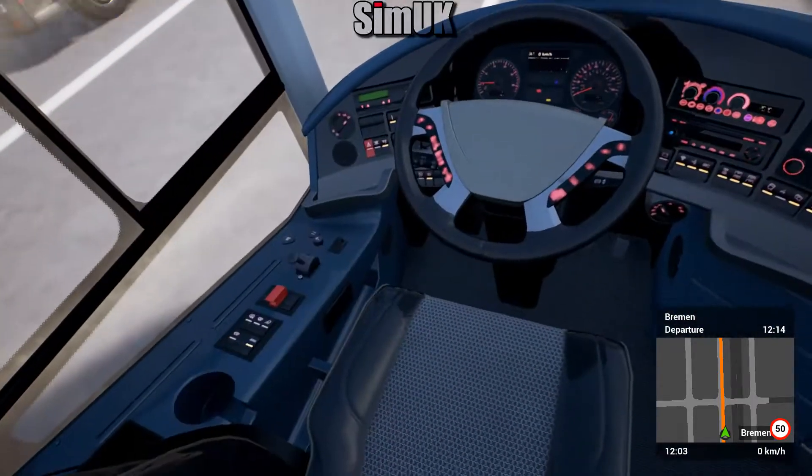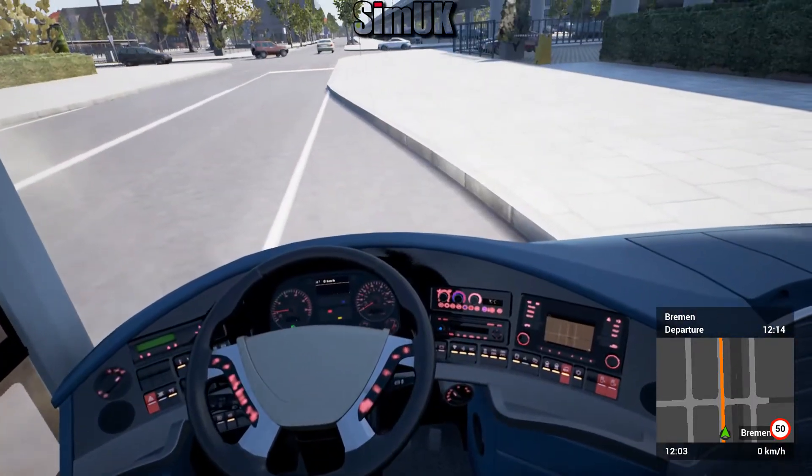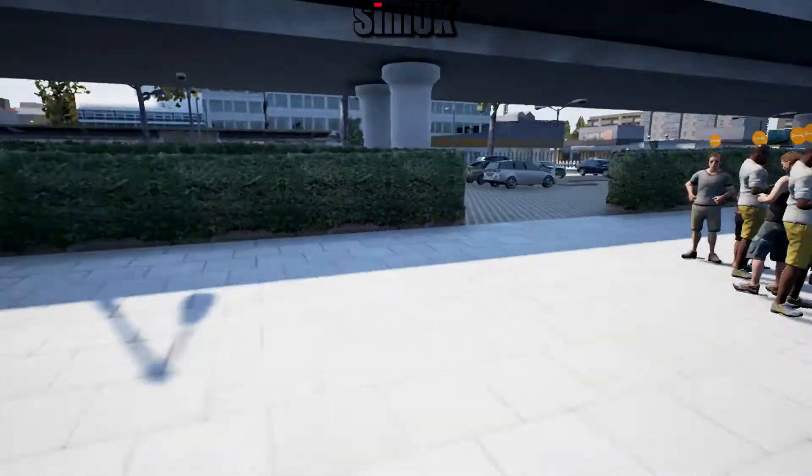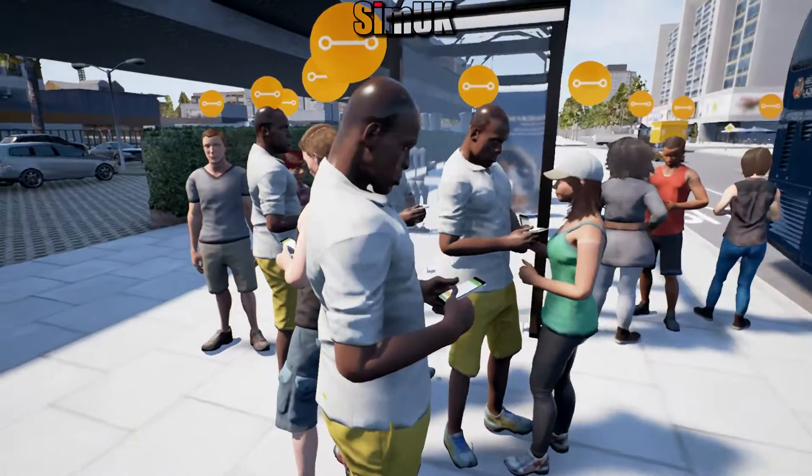Those passengers really confuse me with their all-walking-but-not-moving maneuver. The regularity of traffic spawning - I think it's too regular. Makes pulling out difficult. If it was a bit more random you might occasionally get a big slot you can pull out in. Anyway, let's get people on board.